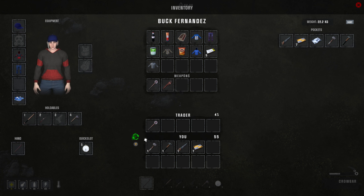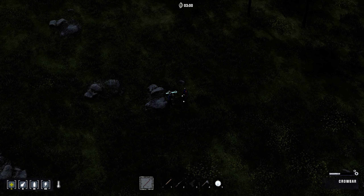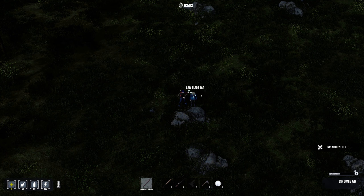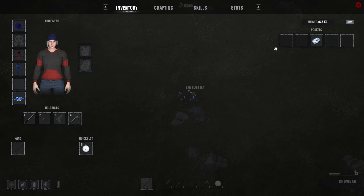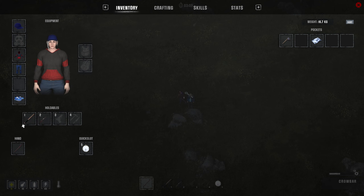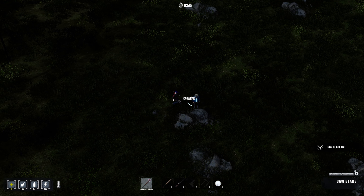So we can probably trade this — he doesn't really have anything else that I want. Can I trade this? I think I got it — oh, it's underground. Inventory full. What the hell, why is my inventory full? Can I like put this up there? Bro, why don't you even have a freaking backpack?